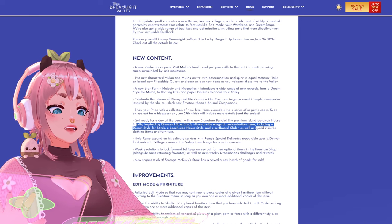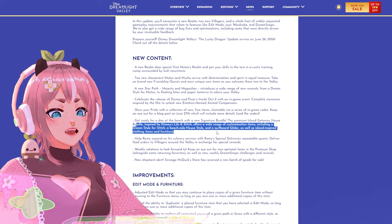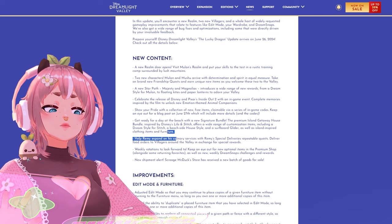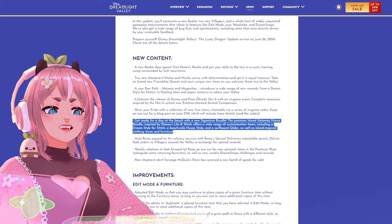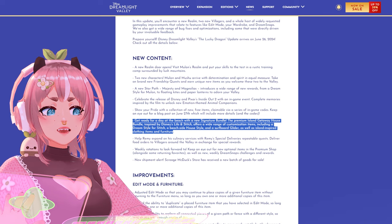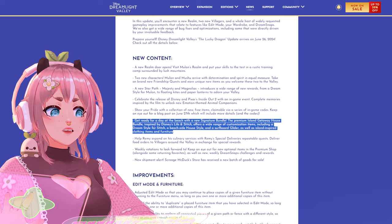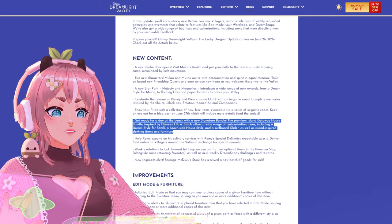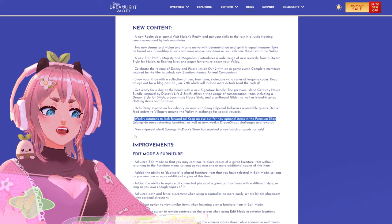This new bundle also intrigues me — the Premium Island Gateway House Bundle inspired by Disney's Lilo and Stitch. It offers a wide range of customization items including a dream style for Stitch, a beachside house style, a surfboard glider, as well as island-inspired clothing and furniture. This sounds awesome, but I'm worried because after opening the star path I'll have maybe five or six thousand moonstones left. I want to at least check it in the store.